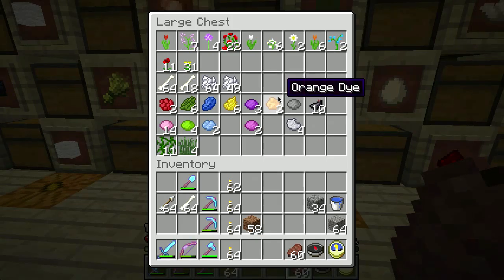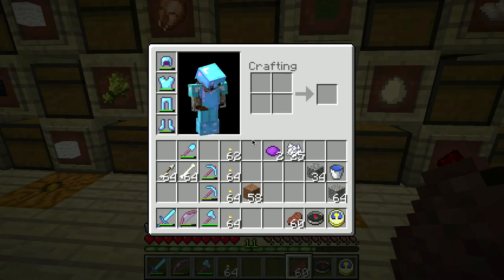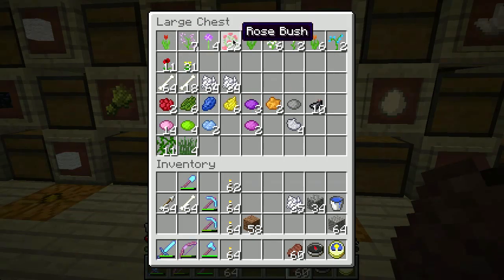Lapis gets you light blue. And then you start crossing colors - dandelions get you yellow. I don't think you can dilute those down directly. Blue and red will get you purple. Purple's not watered down, so these secondary colors I guess don't have lighter versions. Yellow comes from dandelions, red comes directly from poppies and probably also from roses - let me see if you can turn these into dye.